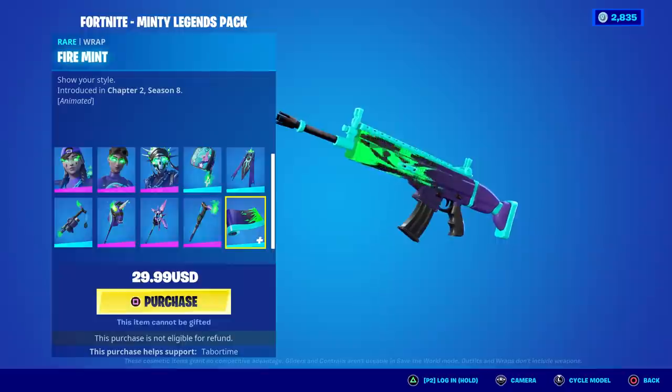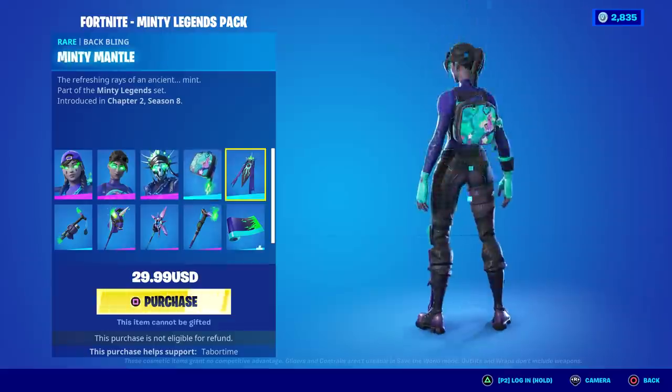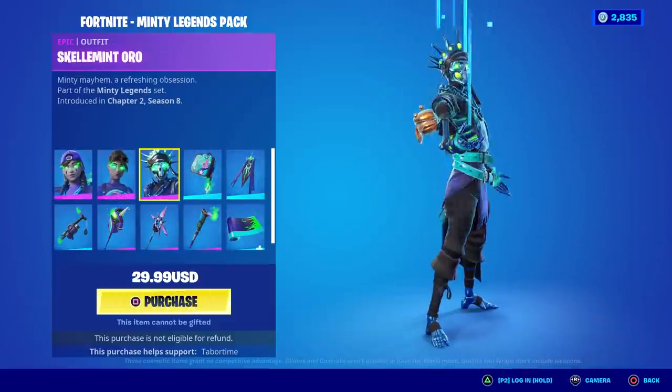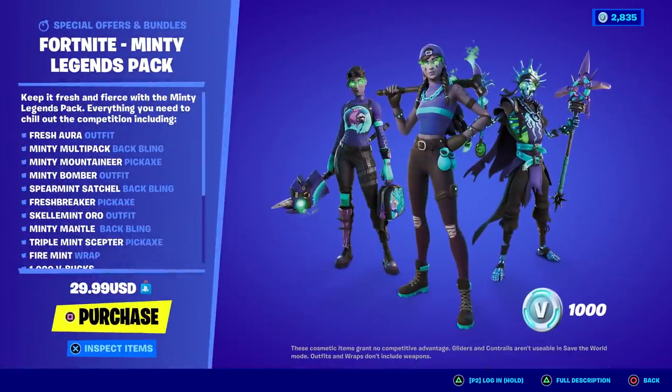And there's an animated Fire Mint wrap — finally a wrap! It's awesome. It doesn't look like any of these are reactive, and none of them have selectable styles. I will do a full gameplay and review on all of these. That green glow in their eyes is amazing. It's $30 but you get 1000 V-bucks as well, so we'll discuss if it's worth it in my review.